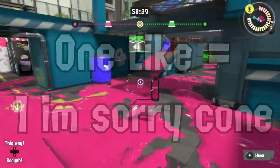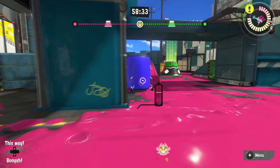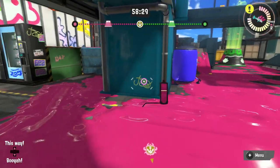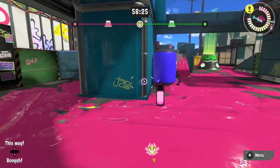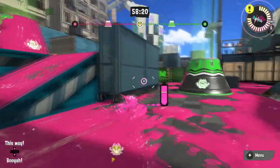Right-side peeking still exists in Splatoon 3. If you're standing behind a wall and walk to the right, your Inkling or Octoling will begin to fire sooner than approaching from the right going left. It also gives less time for your opponents to see you firing at them, meaning they have less time to react and retaliate.